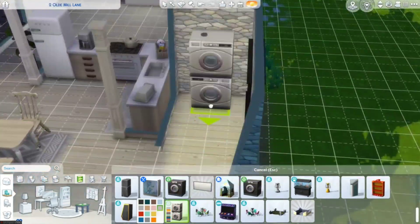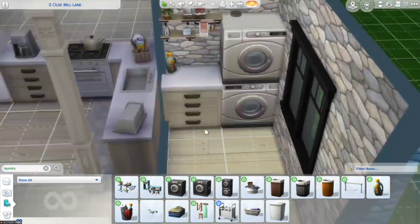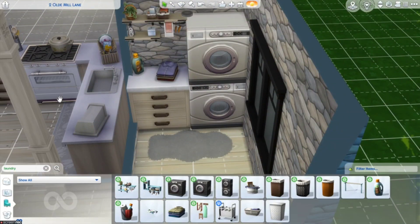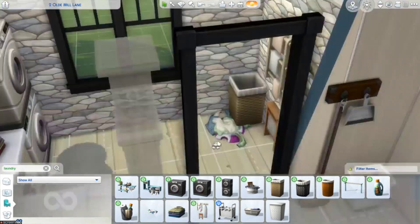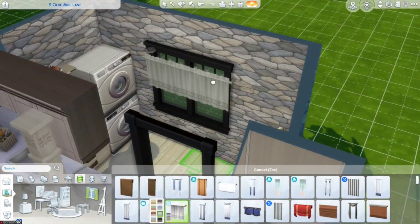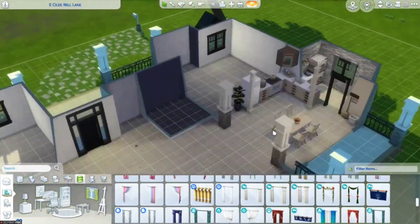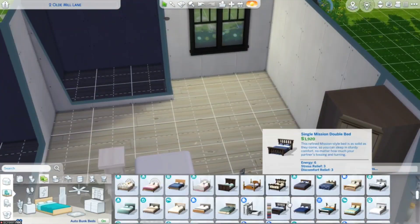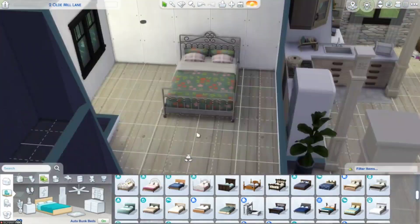Now we're moving on to the laundry room. Normally I don't include laundry rooms in my builds, but I did for this one. I put some clothes on the floor to make it look like a family laundry room, because you're going to find some clothes on the floor in a family laundry room.